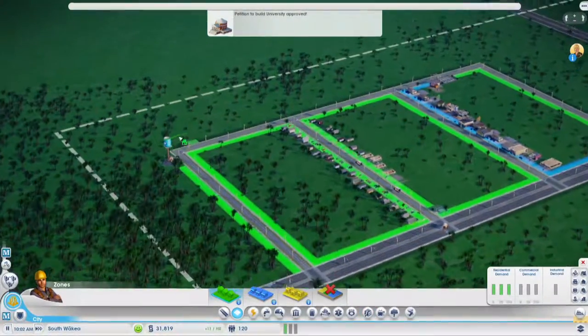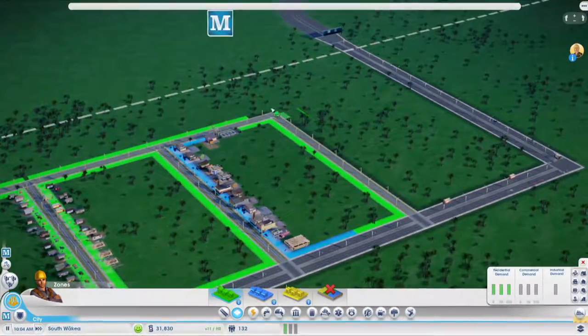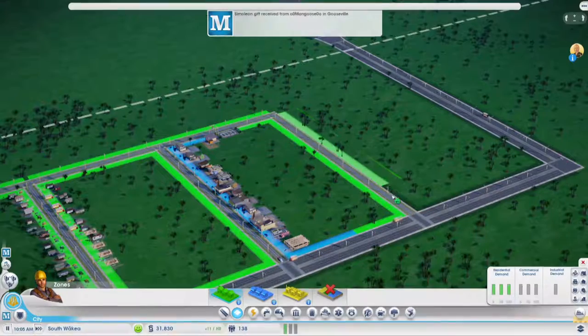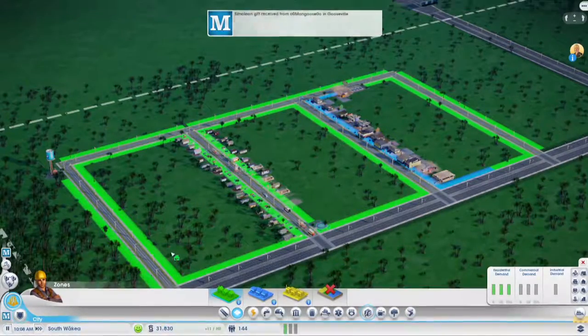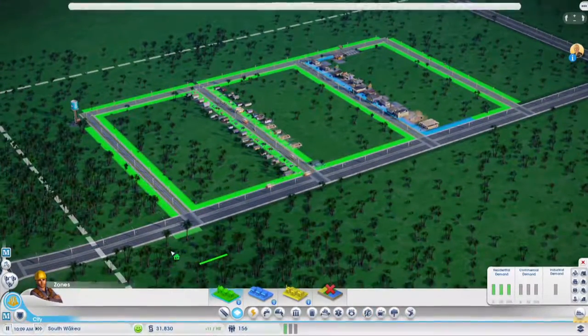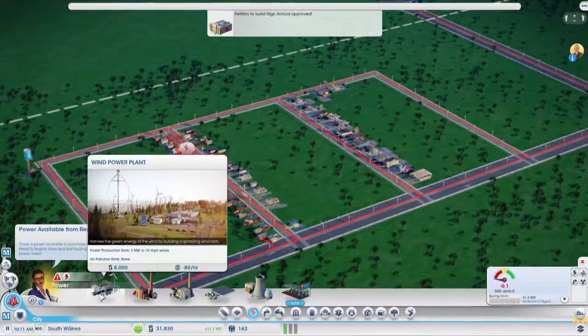Just continue building homes, like so. Bit of a crummy design, I have to say — I don't know what I was thinking. There's all this space here. We should try and... oh yes, power! Power, power, power.